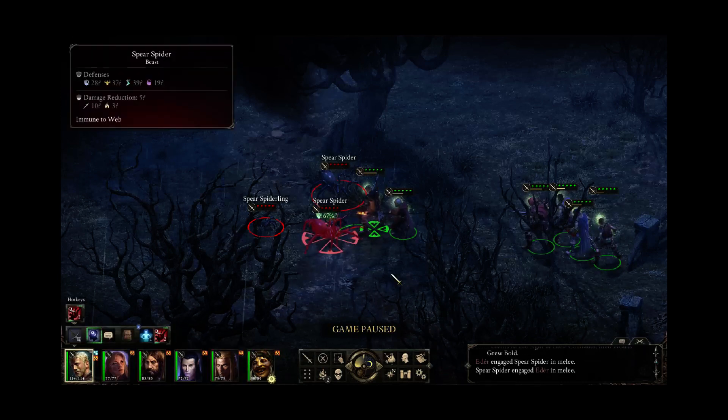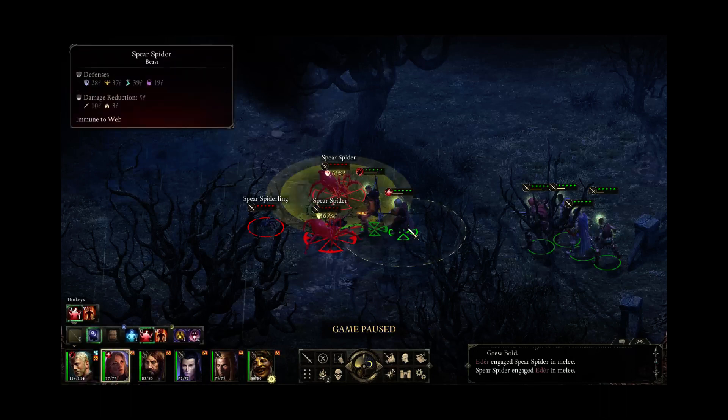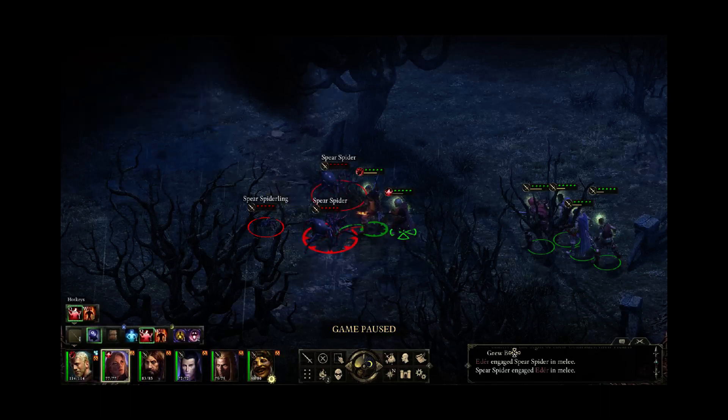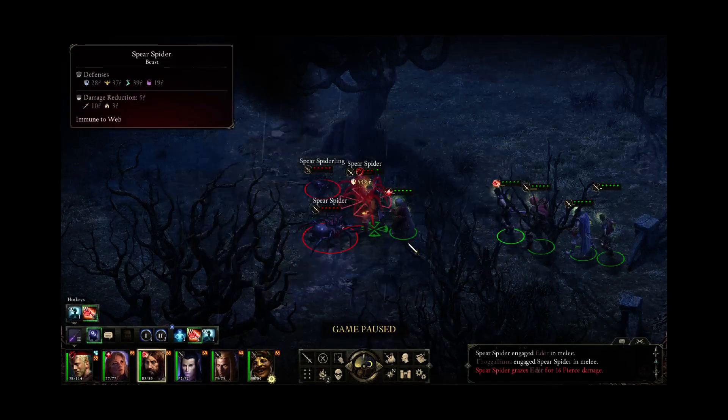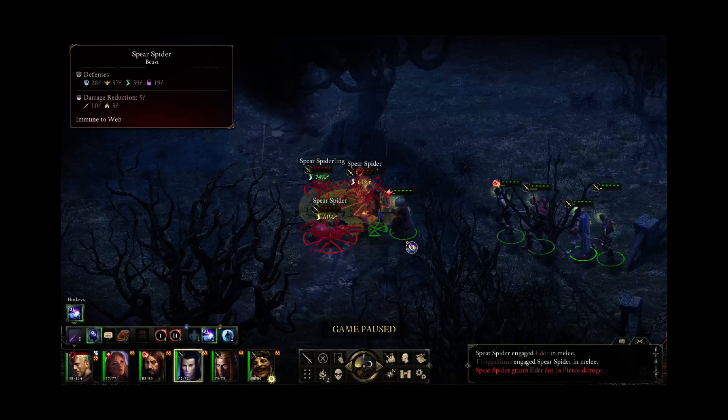I'm gonna go ahead and knock down this spider with my fighter. We'll turn on Frenzy and start whacking the other spider with the Barbarian. Here I'm gonna have my priest come forward and put the daze on these spiders, that way the Rogue's gonna do some Sneak Attack damage. I might as well drop a bomb here even though it's redundant with the daze. Sometimes these dazing effects don't always hit, or they hit but don't apply the daze, or if it's a graze the daze doesn't last as long. So doubling up on crowd control is not the worst thing in the world.